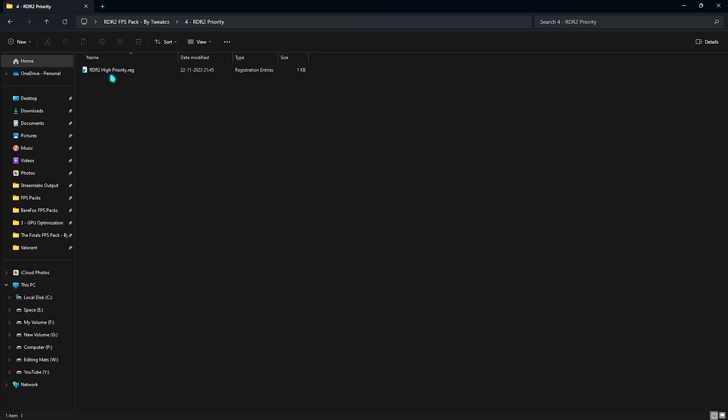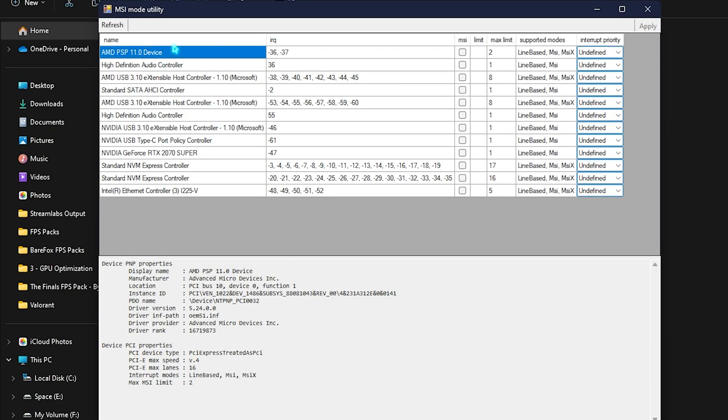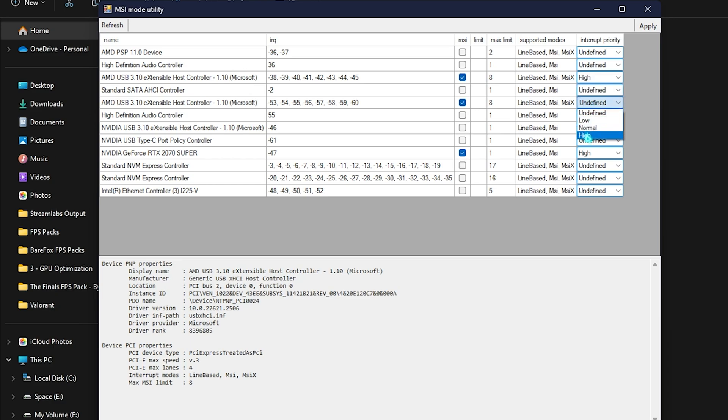The next folder is RDR2 Priority — run the high priority file to set your game to the maximum priority level so your PC dedicates maximum performance to the game. Finally, run MSI Utility V3 as administrator. Locate your GPU in the list, click the MSI button next to it, and set it to High. Also set High priority for both USB Extensible Host Controllers in the list.